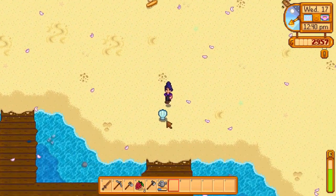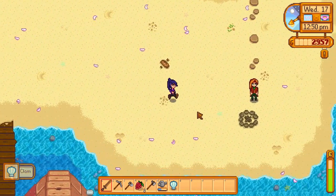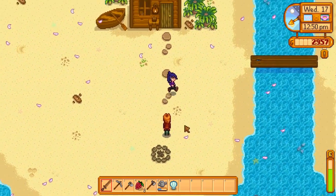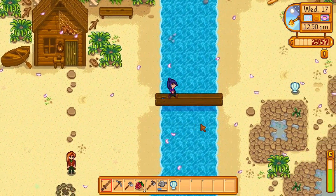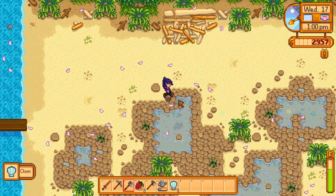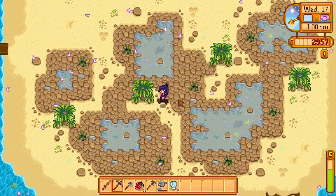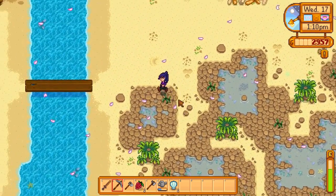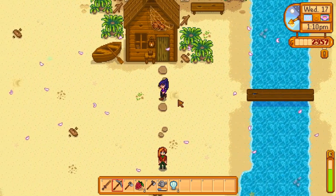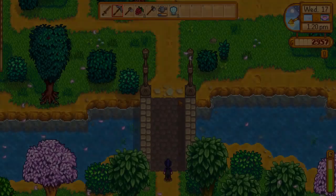Any wiggly worms? Nope. Thank you for the clam. Nothing else for us today — that's okay. So let's go and talk to the wizard and he'll give us a bit more gold. We're doing pretty well for gold at the moment actually.